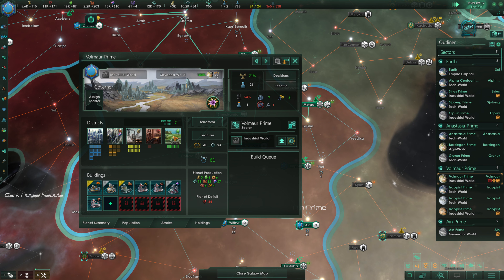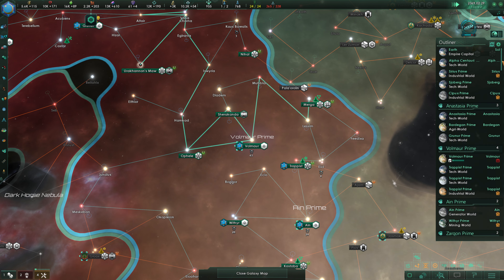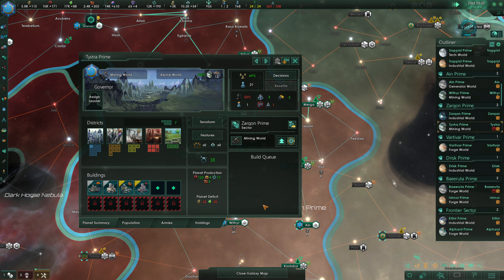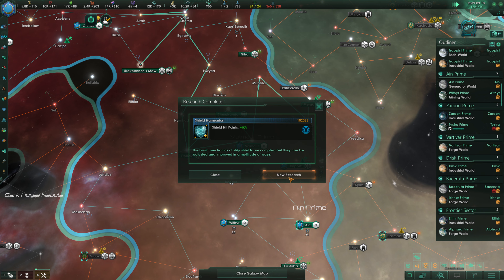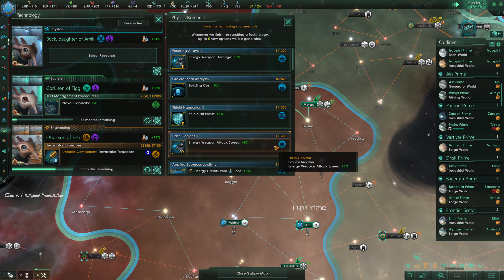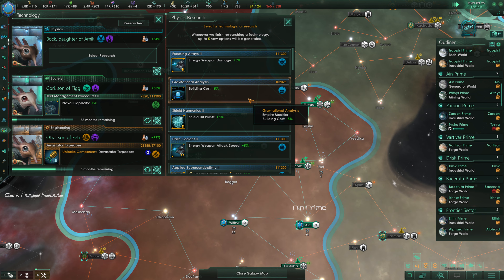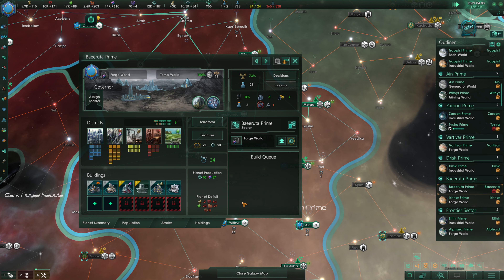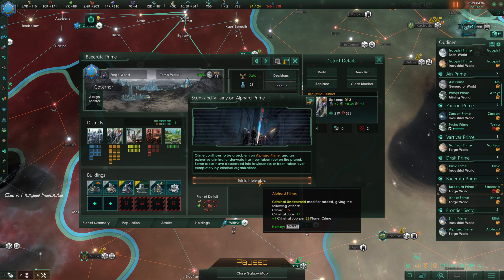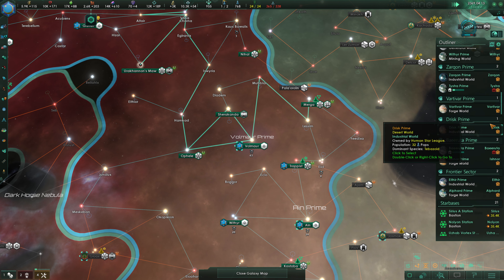This industrial world needs a planetary capital. There's also a lot of crime here, so we should consider putting in a precinct house. On this mining world, we've once again got a lot of crime — we'll do a precinct house. Shield hit points have finished up. These are all repeatable techs, so we're going to go for the cheapest, which is building cost reduction. This forge world here could definitely use an industrial district.